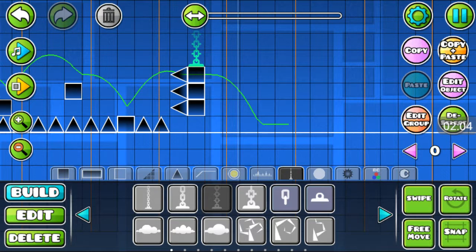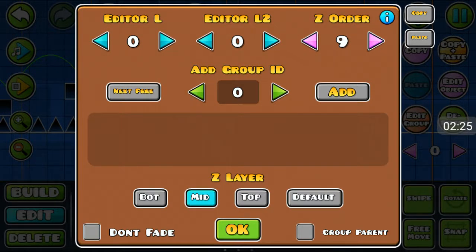Now as you can see on the right-hand side, you can see options like copy, the settings wheel, pause, copy, paste, edit object, edit group, and deselect. What you want to do is select edit object and then edit group, and add a group ID — let's say group 1. Then hit add. I'm going to do this for every single object, including the spikes, adding them all to the same group.